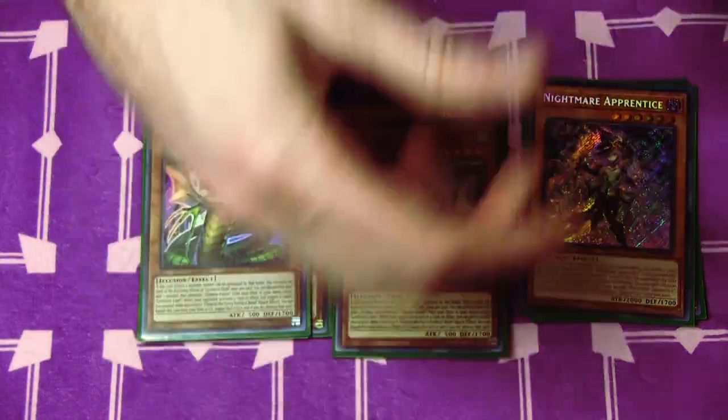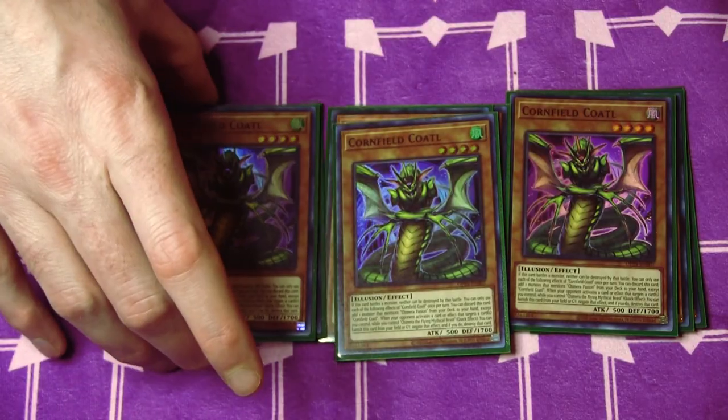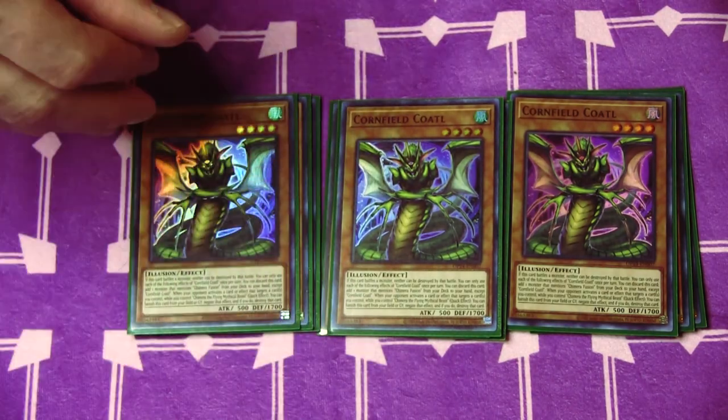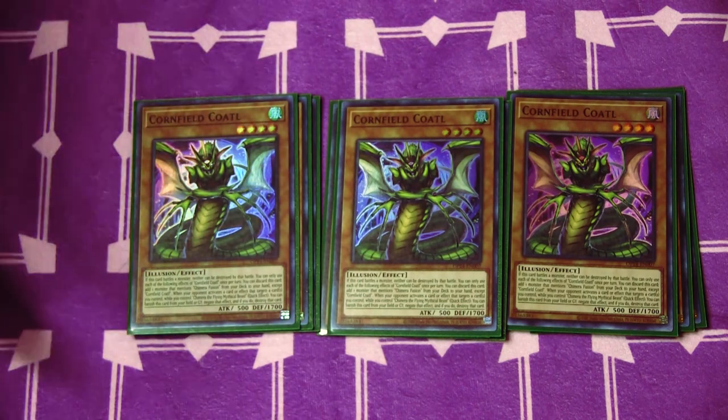We're playing three copies of Cornfield Codal. On discard, you're able to search a card that mentions Chimera Fusion except itself. It also can banish itself from the graveyard or field to negate a targeting effect as long as you control a card named Chimera the Flying Mythical Beast — and you have four monsters in the extra deck that meet that material. We'll get to it.